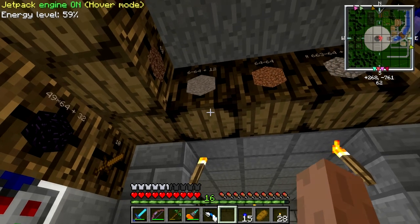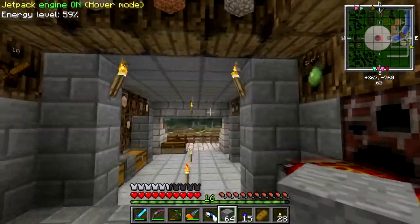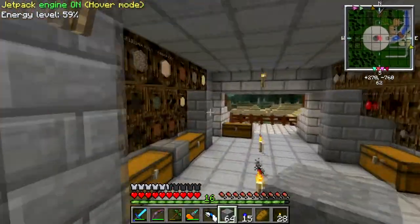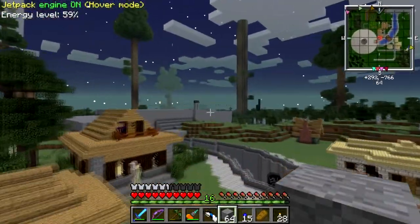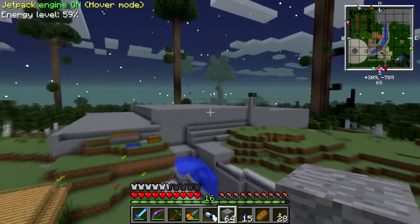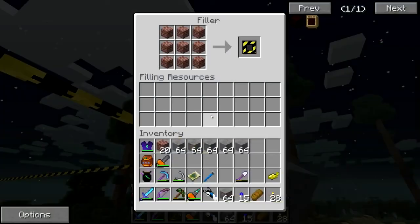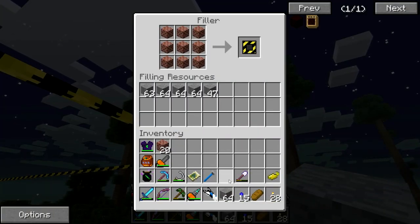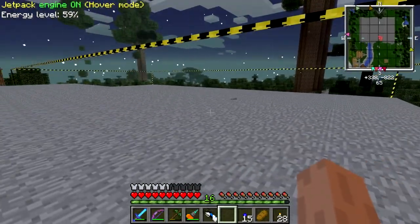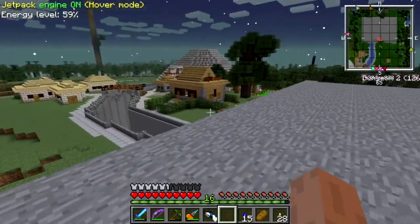Now I'm just waiting for smooth stone — I have an induction furnace making it but it's kind of slow going and I'm basically all out. Let me show you what's going on over here. This is kind of the easy part really, because at some point I'm going to have to make it look good and cover it with dirt and sculpt it out so it actually looks like a hill or a mountain.